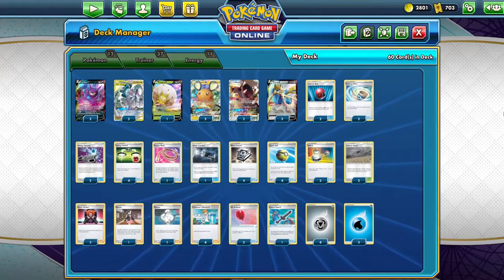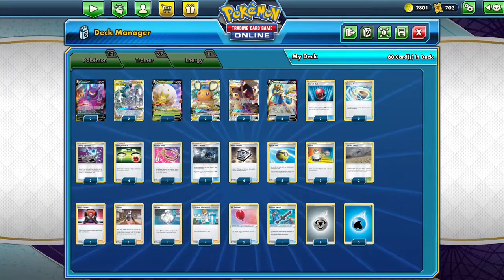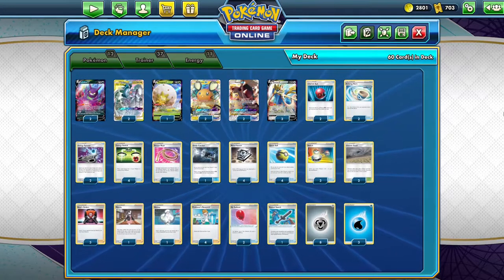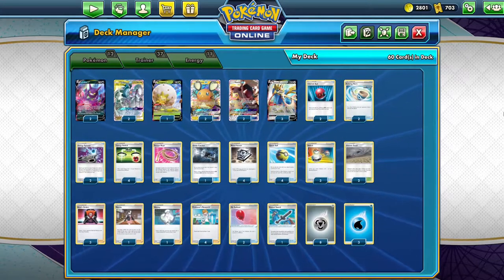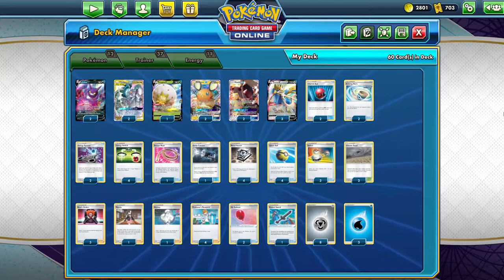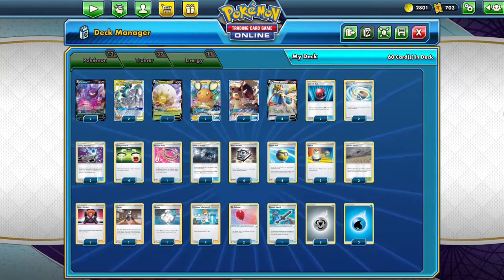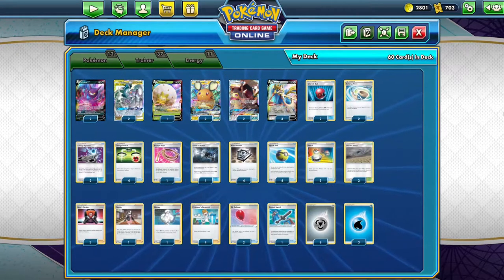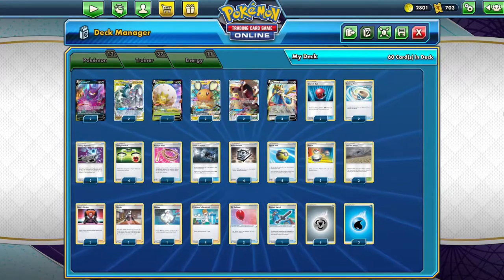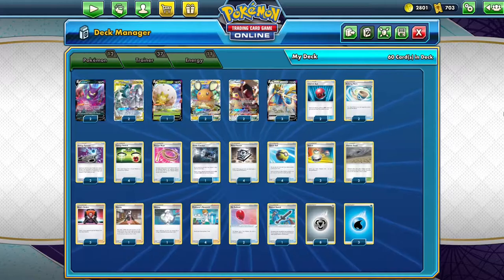I put two of them in here, maybe it's a bit much, we'll see. You bring down a Dedeni or a Crobat - any two-prizer - knock it out with ADP because it can do 180 damage. You accelerate Energy with Zacian V and then use Echoing Horn to put that Crobat or Dedeni back on the bench. You Boss it and then it's game over. It's a pretty filthy strategy, and if everything goes according to plan, just like every other match with ADP, the game is over in three turns. Echoing Horn just makes it that much easier.